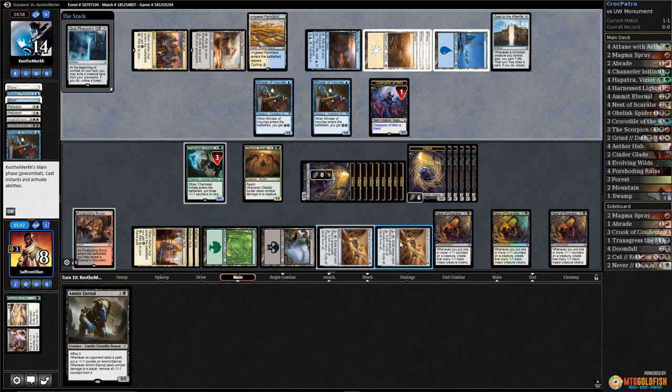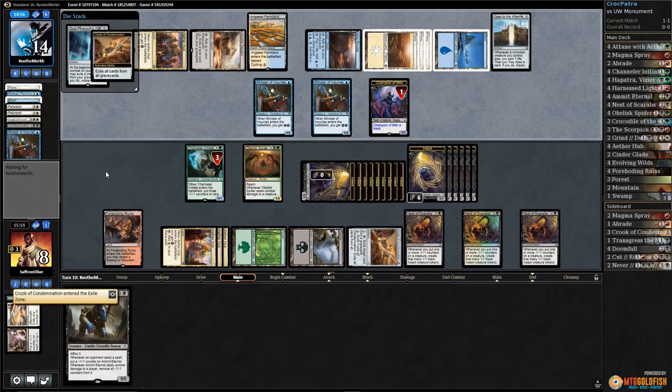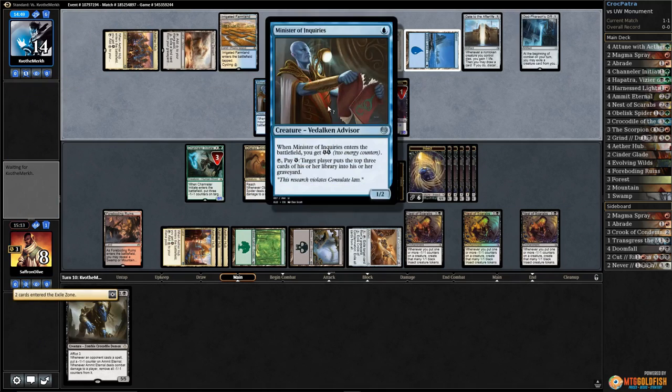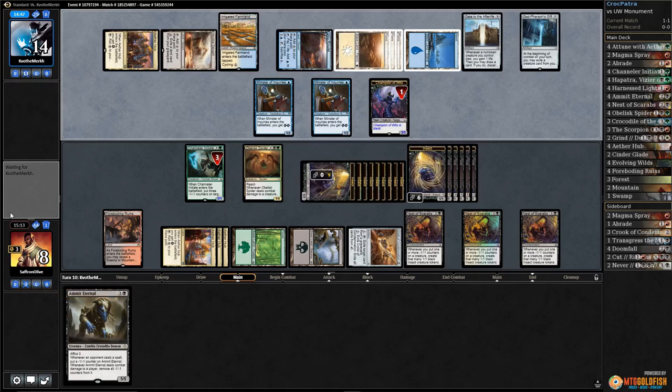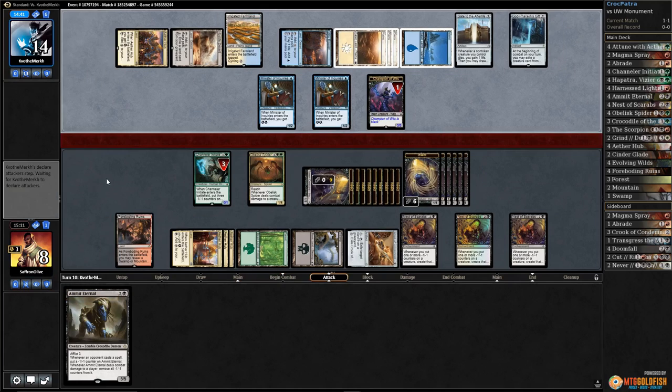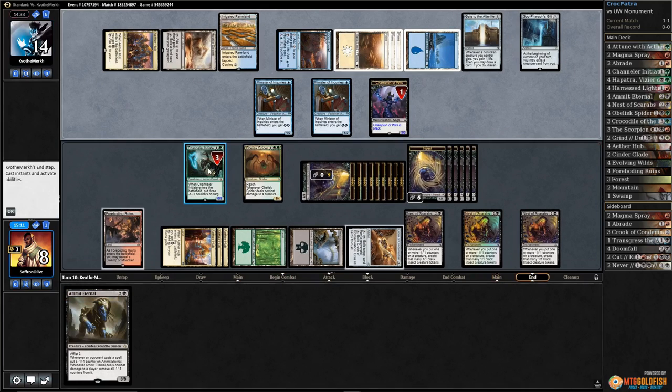God-Pharaoh's Gift — alright, so we're just going to sack our Crook, exile the graveyards. Opponent doesn't have any energy left. Can we just win here? That's the question. Do we have enough? Opponent passes. Let's remove a counter from our Channeler.